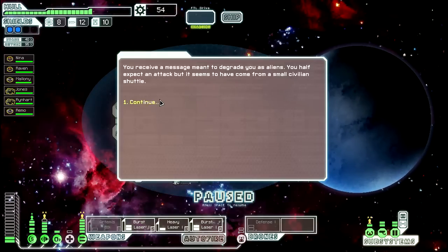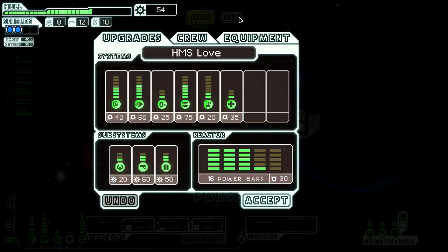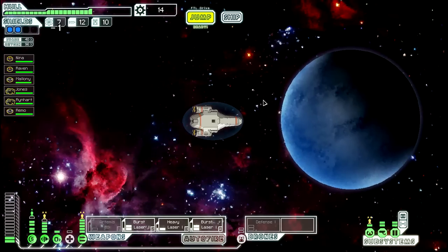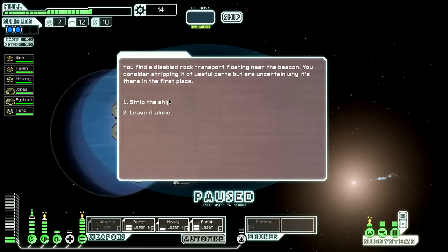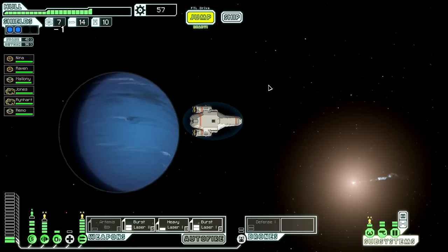We receive a message meant to degrade us - seems to have come from a small civilian shuttle. Stupid civilians. I need to upgrade my shields sort of ASAP I think, since I already have one level there. We find a disabled rock transport floating near the beacon. We strip it of useful parts - that's a lot of scraps. No one bothers us, so let's go to the distress signal.